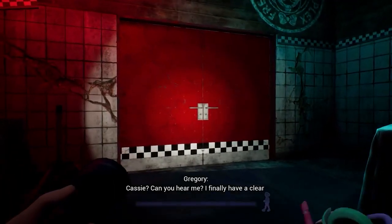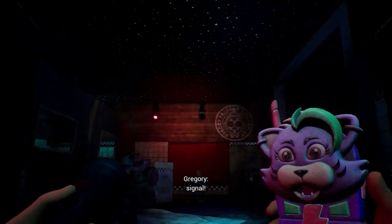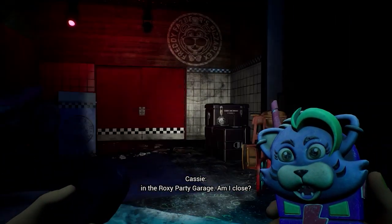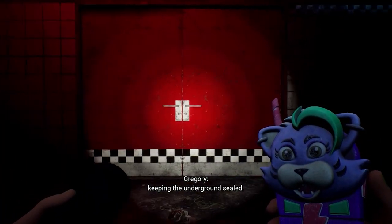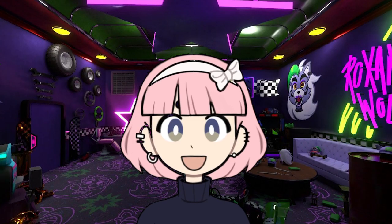One of the most interesting animatronics that has come out recently has to be the Mimic. The Mimic, as its name says, it mimics. This played a huge role in Security Breach, where Gregory's friend Casey gets a message from Gregory telling her that he's trapped in the Pizza Plex and she's the only one who can help. Ironically, that wasn't Gregory who was sending the message — it was the Mimic.